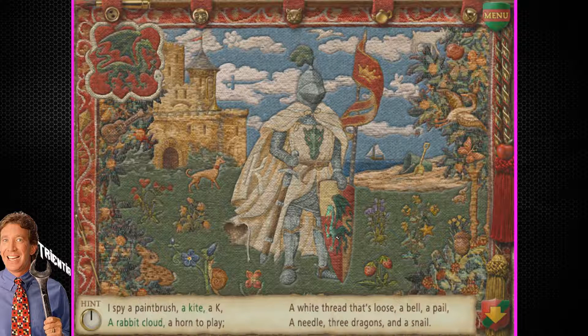A needle? We're getting quite a lot of repeats of things already. Three dragons! We haven't even gone to any other places yet. A needle. We're finding another kite, another paintbrush, another needle. Really? A paintbrush. And a snail. A bell. White thread that's loose. I don't know, that's going loose to me. A snail — found that snail boy. Crawling along the universe. That sounded different than some of the rest of these — I'm a little concerned.